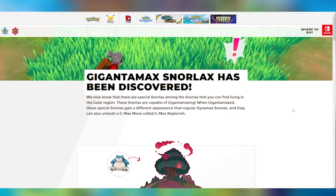Gigantamax Snorlax has been discovered! We now know that there are special Snorlax among the Snorlax that you can find living in the Galar region. These Snorlax are capable of Gigantamaxing. When Gigantamaxed, these special Snorlax gain a different appearance than regular Dynamax Snorlax, and they can also unleash a G-Max move called G-Max Replenish.